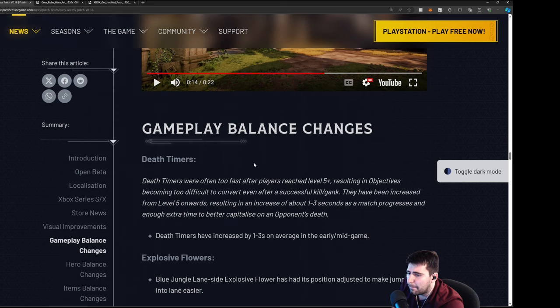Gameplay balance changes — death timers were often too fast after players reached level 5+, resulting in objectives being too difficult to convert even after successful kills and ganks. From level 5 onwards there's an increase of about 1-3 seconds as the match progresses — enough time to better capitalize on an opponent's death. I think it was a little too fast before and people came back too quickly.